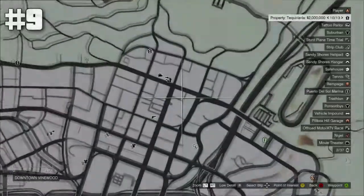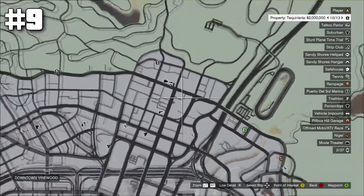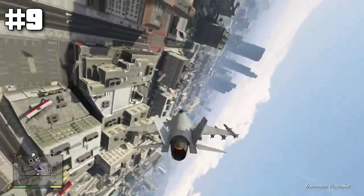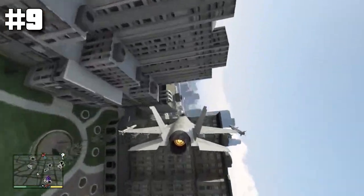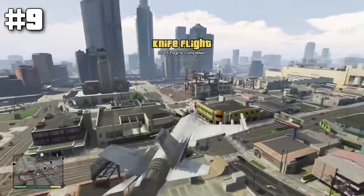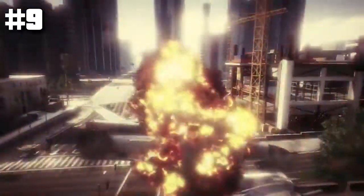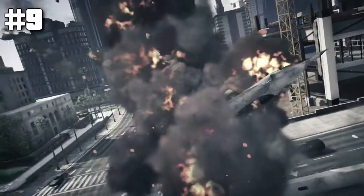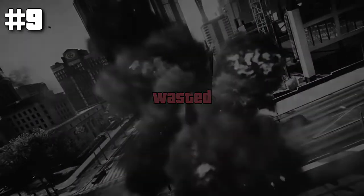For number nine, you want to be at the top right of the map by the raceway area. You want to be approaching from the north. It's a big gap so it looks easy, but it gets very small once you're in there. It is vital that you do NOT clip the wing of your plane and spiral out of control — I'm just kidding, but try not to crash like I did. Good luck.